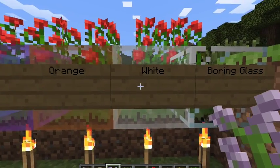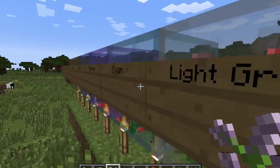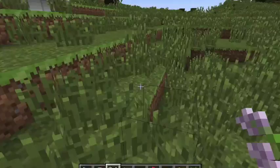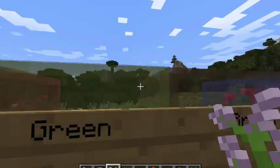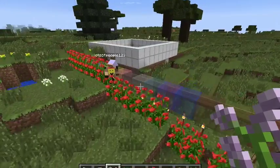Here is a white glass. Orange. Magenta. Light blue. You get it. And as you can see, growing behind the stained glass is a rose bush.